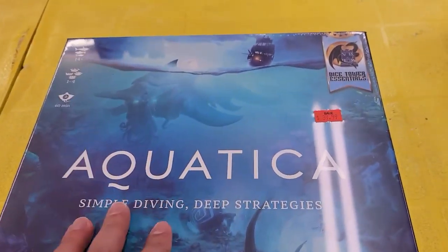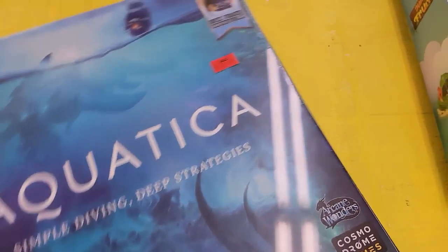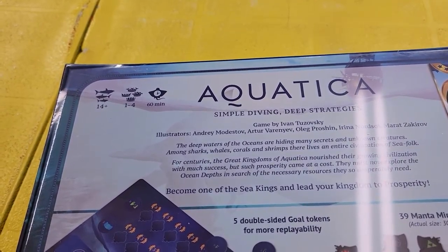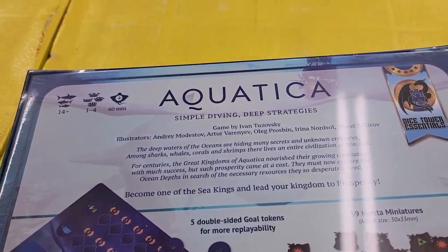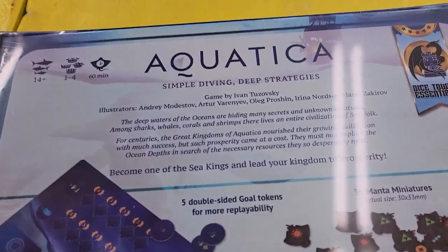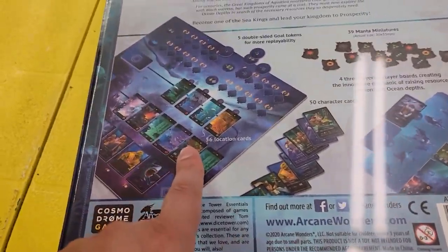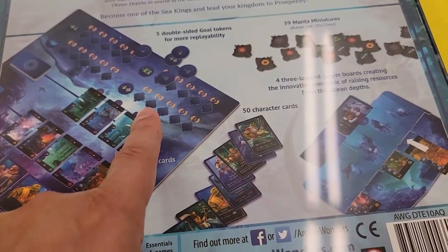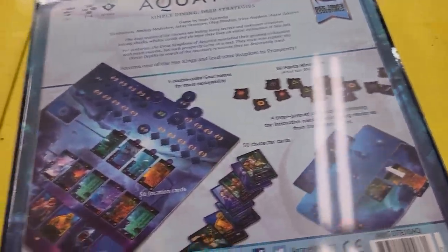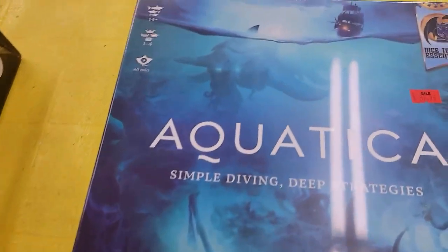Aquatica. Another one for $39.99 Canadian. One to four players. This game looks awesome, and it's another new release. In the deep waters of the ocean are hiding many secrets — unknown creatures among sharks, whales, corals, and shrimp, and the entire civilization of seafolk. It looks like it's deck building and a balance game with goals and two-sided tokens. Definitely a game to look at.